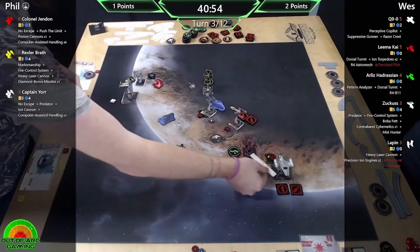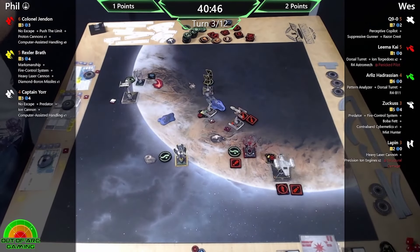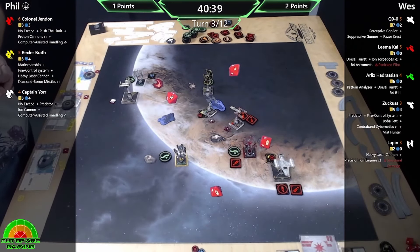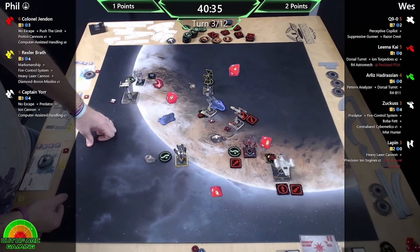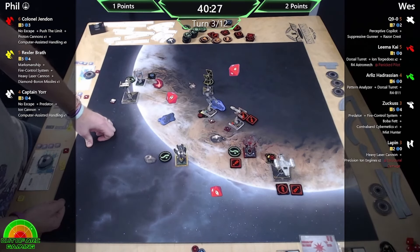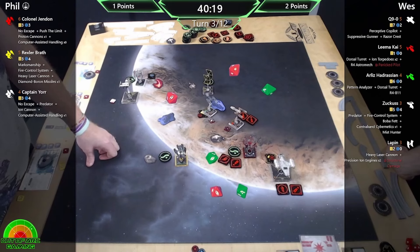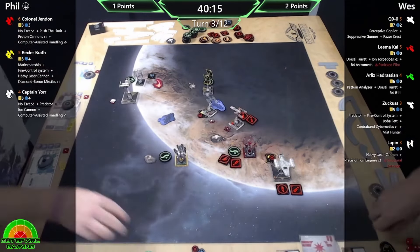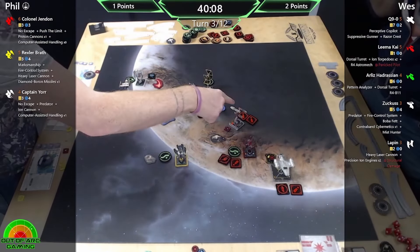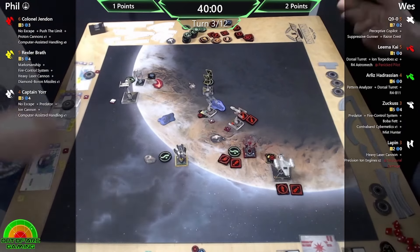Q9 gets to go next. Rexler has nothing but space in front of him and he grabbed a cheeky target lock whilst he had nothing to worry about. Nothing to mod it - unfortunately disappointing. You've got the evade token so yeah... okay, so it looks like we might have actually read Suppressive Gunner wrong - he's triggering that off the calculate result. Actually, I know what it is: he's got the focus result so he's triggering Suppressive Gunner off the focus result.